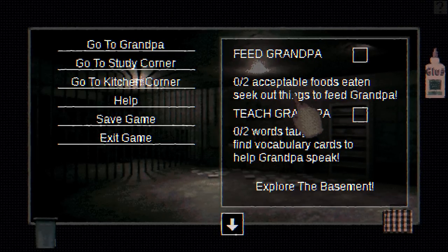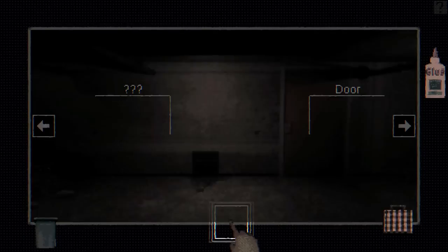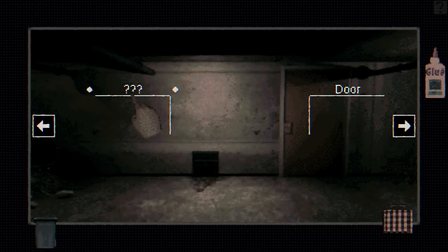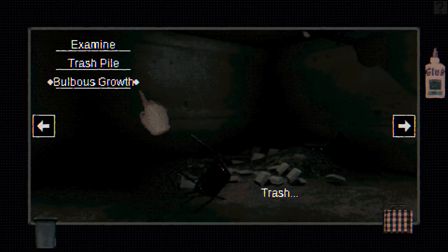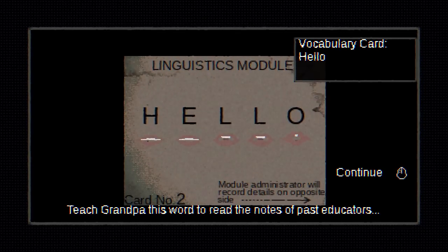Feed grandpa — we need zero out of two acceptable foods. Teach grandpa — zero out of two words taught. Got to find food and vocabulary cards. Trash pile. Corroded battery — it isn't really food, but grandpa might eat it. Is that the only thing? No, we can throw away some garbage. He might eat a battery. Vocabulary card — we got 'Hello'. Teach grandpa this word to read the notes of past educators.